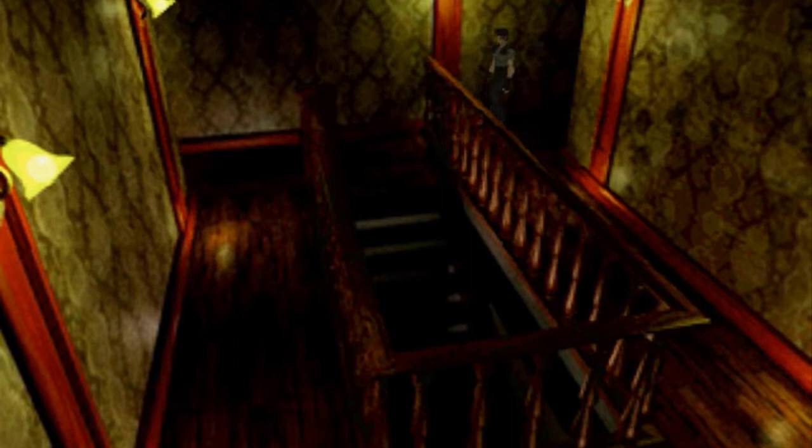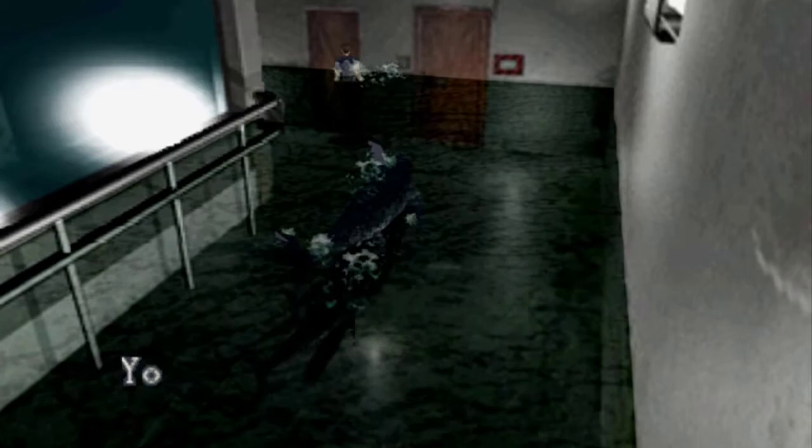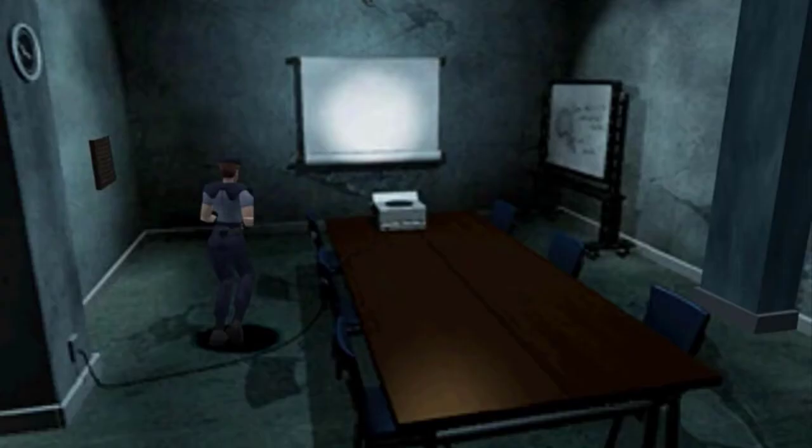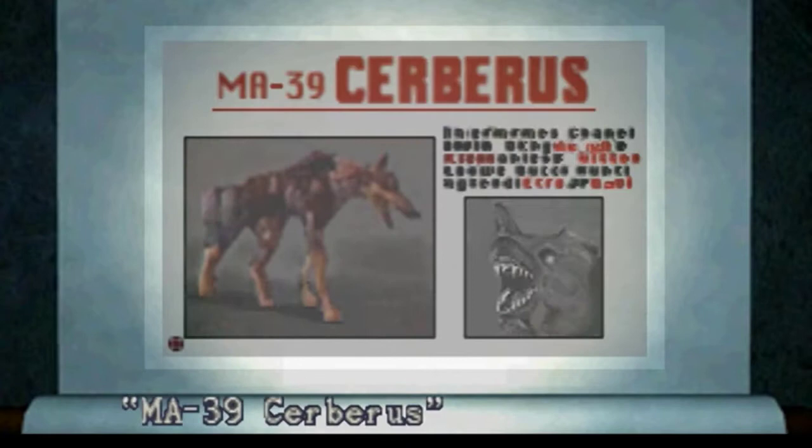As you progress through the mansion, solving puzzles and meeting powerful enemies, you begin to wonder what's really going on in this old house. You soon discover subterranean labs that house mutated creatures caused by some sort of described T-virus. As you run through new locations and discover new pieces of information, you come across a shocking revelation: the mansion was a cover for biological testing by a pharmaceutical company giant called the Umbrella Corporation.